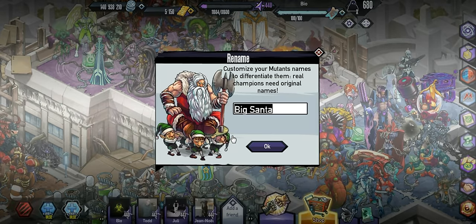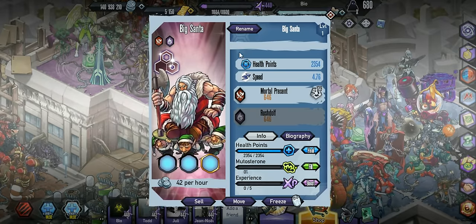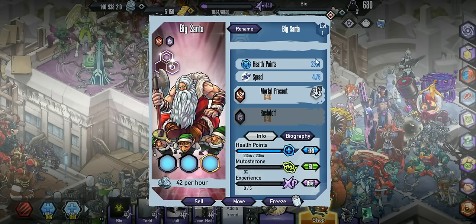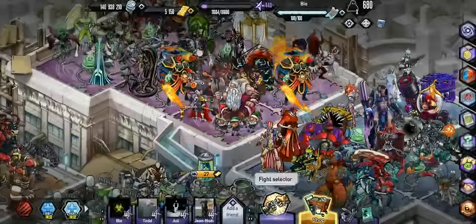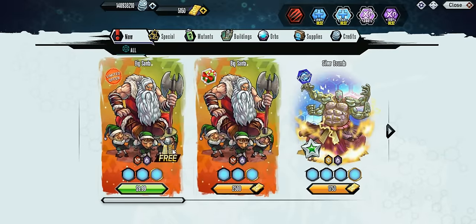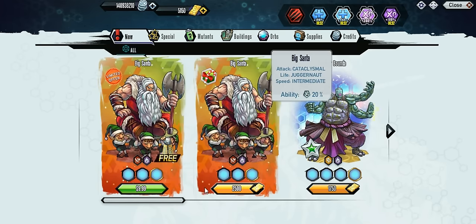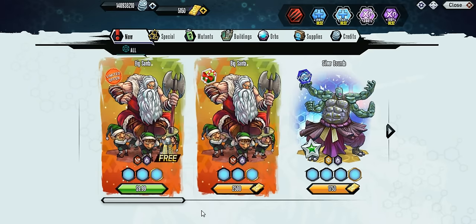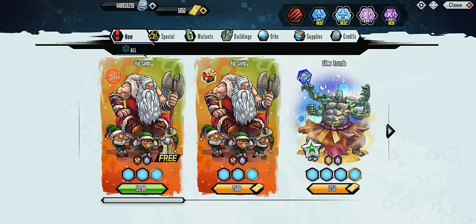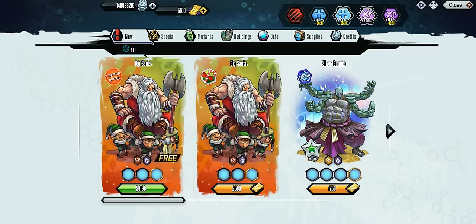There's two ways you could actually get it. You could go for the 2,500 gold, which is pretty pricey for a mutant. It is an event mutant, and we also have the $10 plus a furnace — it's a furnace, not a forge — so it's 5 gold every 12 hours. Not that good, but it is better than spending 2,500. And you do need this mutant for the bingo, so I would recommend getting it. I went with the $10, because it was a lot better than spending half my gold on one mutant.